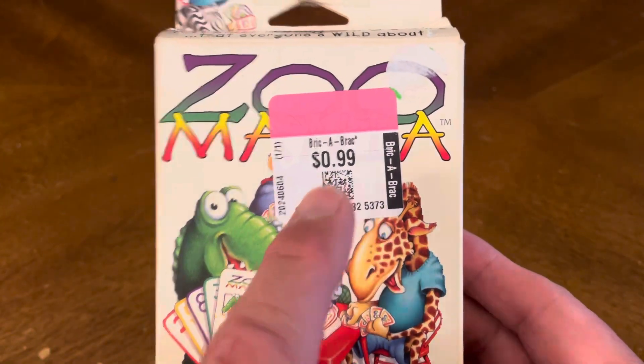It looks like you have four different colors: you have the red, the green, it's either black or purple, and you have your yellow cards. Five, seven, Zoo Mania exchange cards again - so you can take whatever card from the other person's hand that you want. There's your full deck of cards.